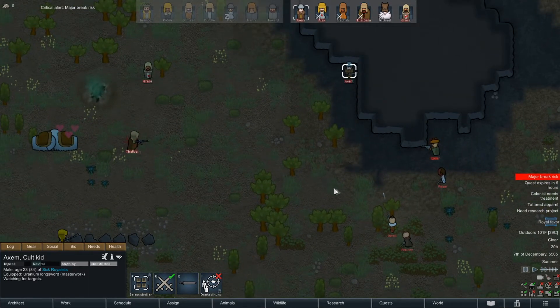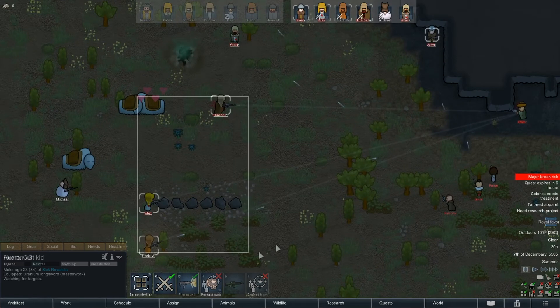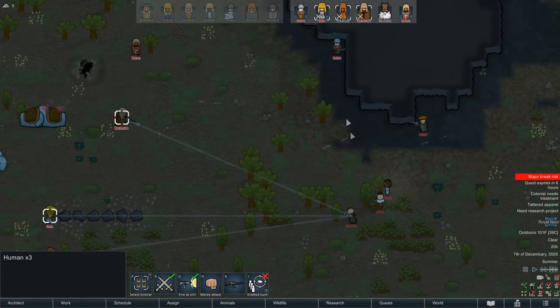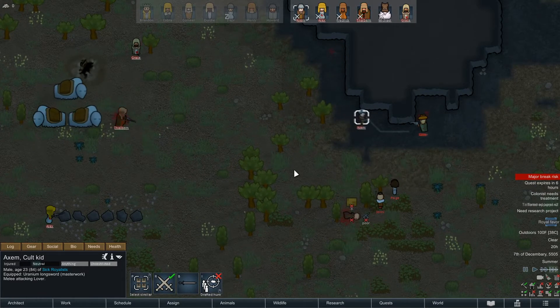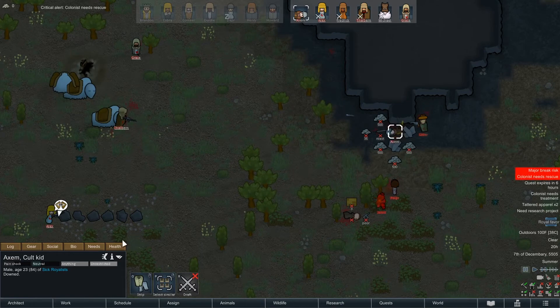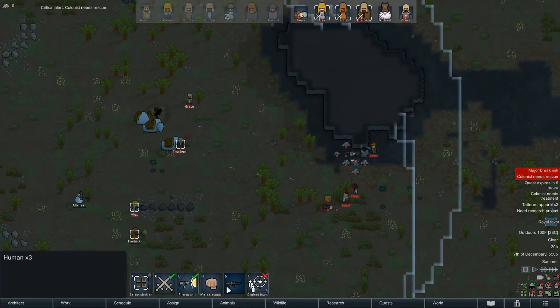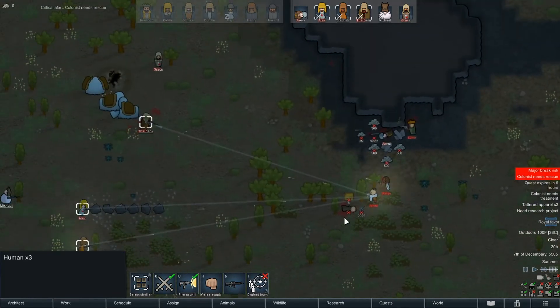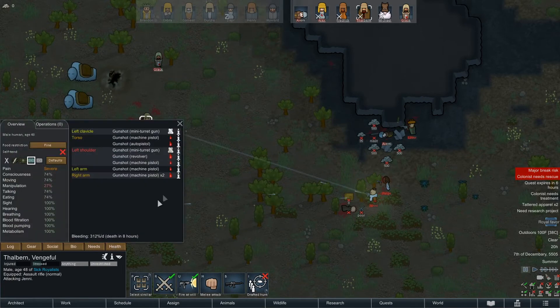We have no cover here — at least you have a helmet on. You might have cover right there. Holy shit, forget that dude, shoot this guy. See if you can't kill Lover. Axum's gonna get schmucked — that was dumb. Holy shit, Axum's down! Didn't see that coming. Death in eight hours — we should have these jerks wrapped up by then. Thalburn's taking a mighty bit of punishment too.